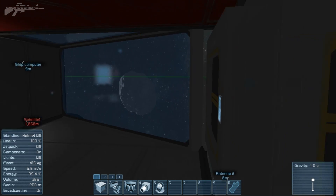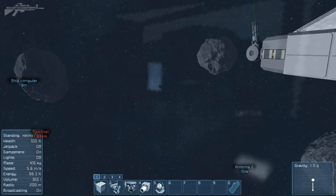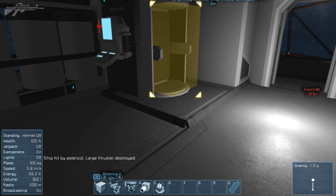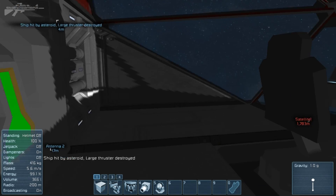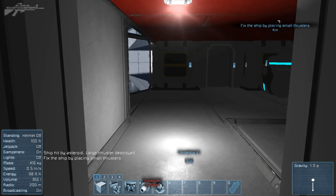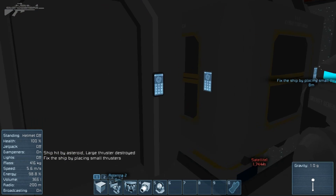It seems we've been placed aboard a small ship and it looks like we're moving through an asteroid field. Ship hit by asteroid — large thrusters destroyed. So the objective is to fix the ship by placing small thrusters. I guess we're going to have to go outside and place some small thrusters down — so it's like a bit of a mini mission.